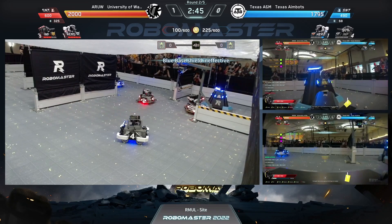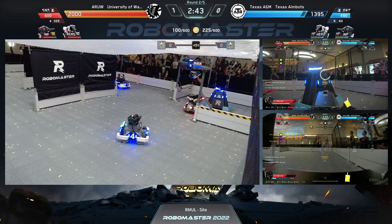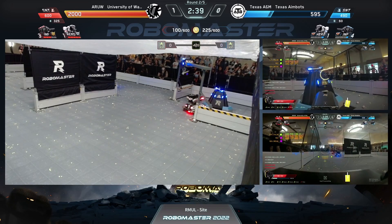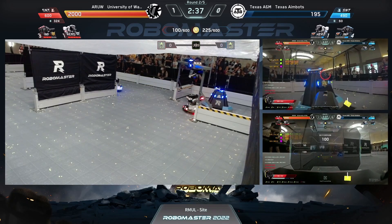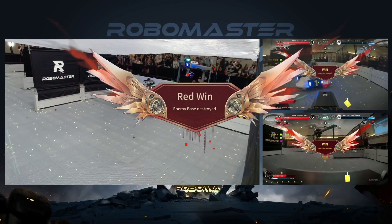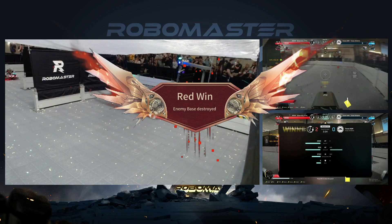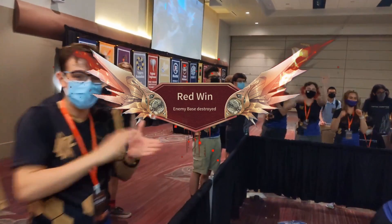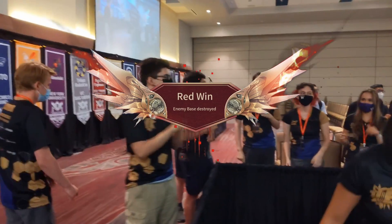UW is just going to go try to make short work of the base. The health of the Texas A&M base: under a thousand, 700, 500, 300 — count it down — 100, and that's the game for UW. Wow, 2-0 UW!